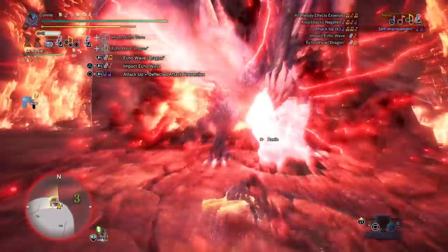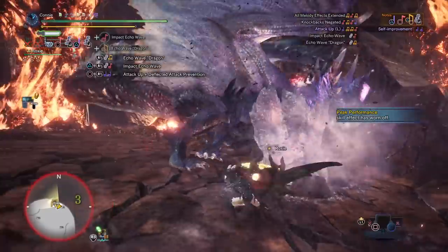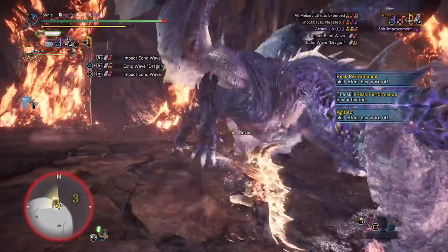You see he lands his legs, and then a little bit afterwards he does a little flinch as he moves them forwards — that's when you need to roll, roughly. If you're running Safi, you'll have a bunch of evasion windows, so you shouldn't have to worry about it too much.